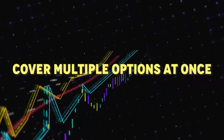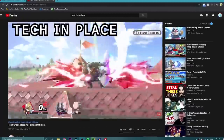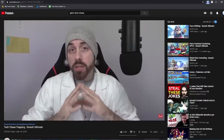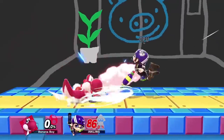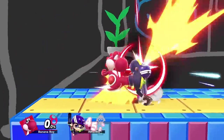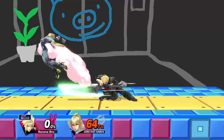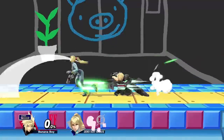Cover multiple options at once. Jabs are usually quite good at covering both tech in place and missed tech, especially since they set up for jab locks if the opponent misses a tech. Many down smashes are also great at covering tech in place, missed tech, and tech roll in, particularly the ones that hit on both sides.